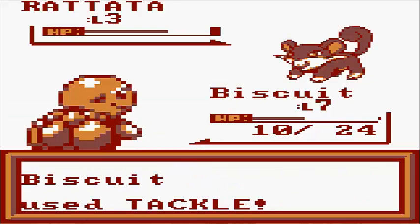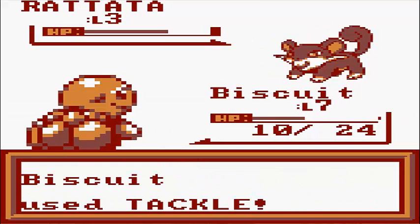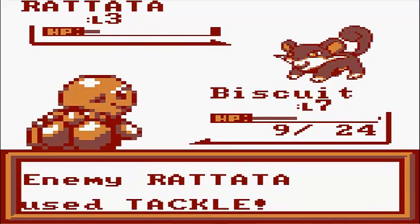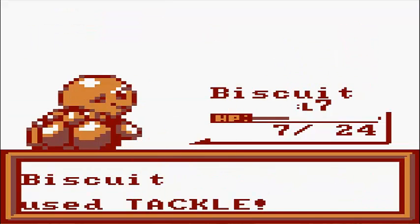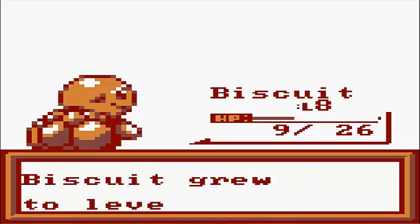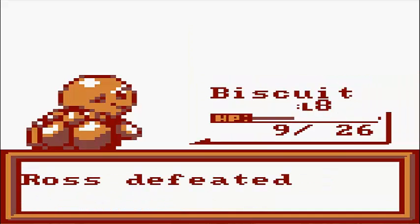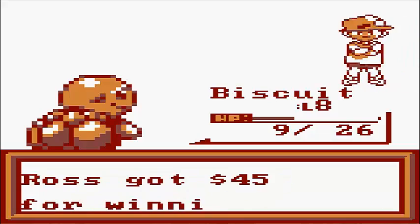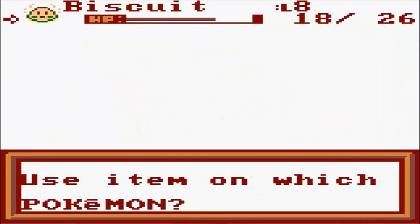Let's see if I can take care of this little brat. Why do I keep saying that - keep calling him a brat? I mean, that's what it is. His critical hits are doing less damage than his regular hits. And I took him out without even using a single potion. Biscuit grew to level eight. Good job, Biscuit. And now of course he learns Bubble. And we took care of Swiper the Fox and we got ourselves a little bit of money - not much. But we got to heal Biscuit up and let's see if we can find any more Pokemon.